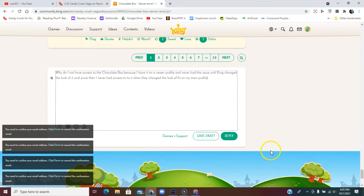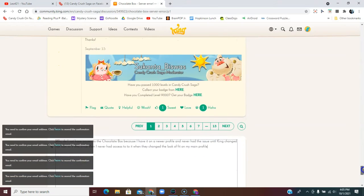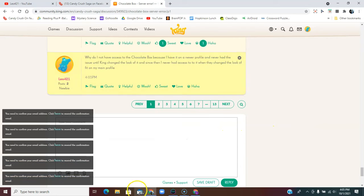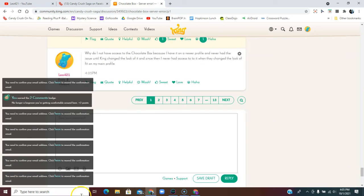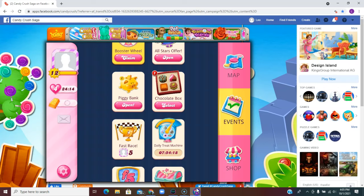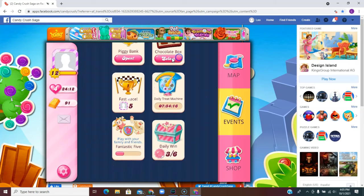I'm going to submit this claim to King. I'm just going to save it and ask King Community. I don't know why these things keep popping up in the way. That's my information on why I only have it on one of my profiles.